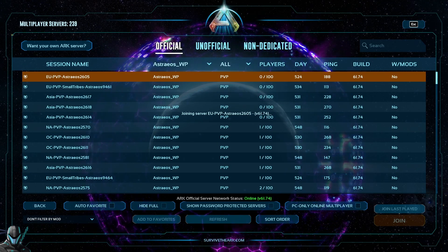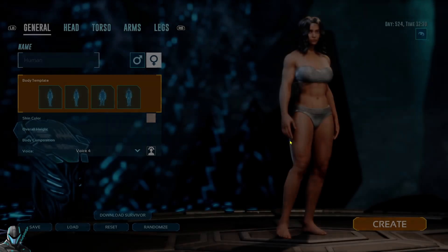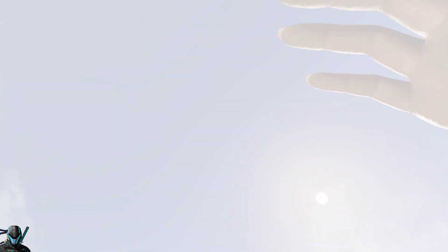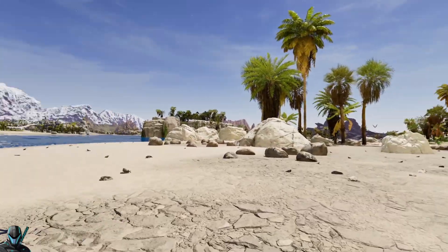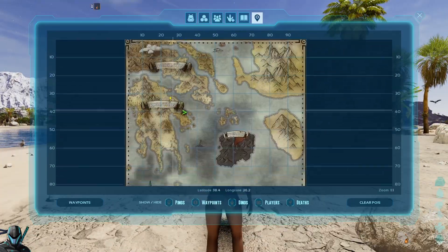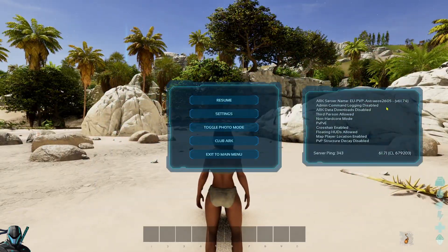Keep in mind, you'll need to use the mod on each map where you want the data to be restored. So for example, if you're missing data on the Island and Scorched Earth, then you'll need to load up a single player session for each one of those maps with the mod active to get your map data back.